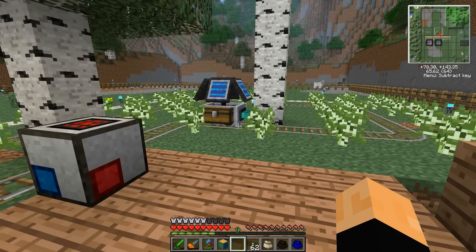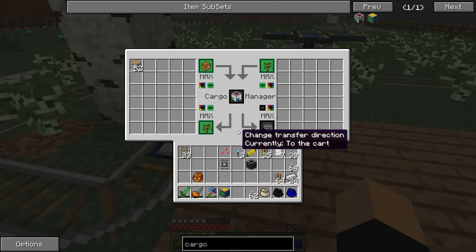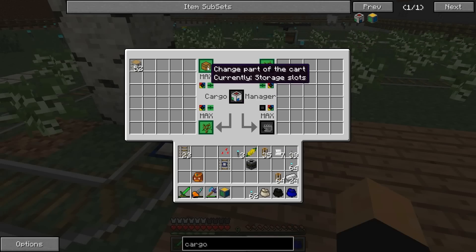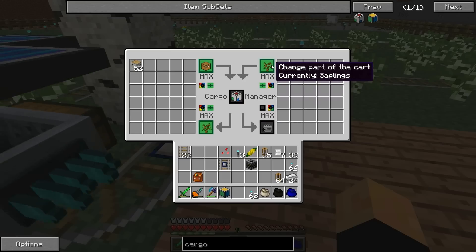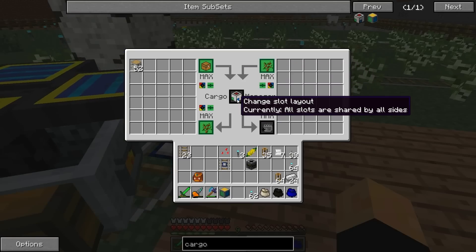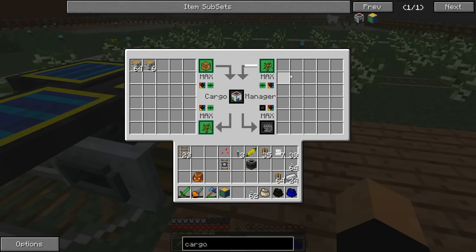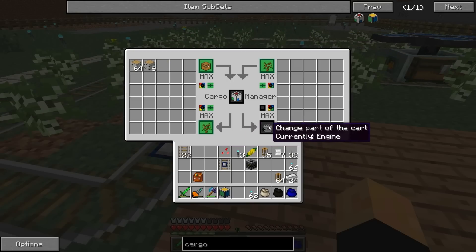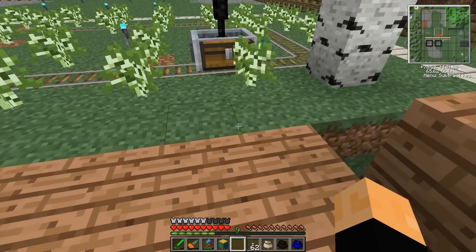Okay guys, I'm back. I have a basic understanding of the way this works now. Basically, there are all different color sides: red, blue, yellow, and green. You have to change the color here to the corresponding side or it won't interact with it at all. Right here I have current storage slots set from the cart to the cargo manager, so wherever the wood is stored in its side chest, it's going to bring it into the manager. Right here we have current saplings going from the cart into the manager. And then saplings again, but this is the opposite — from the manager to the cart. So he's going to come over, drop off all the wood, drop off the saplings, then pick up the saplings. It's pretty self-sustainable.